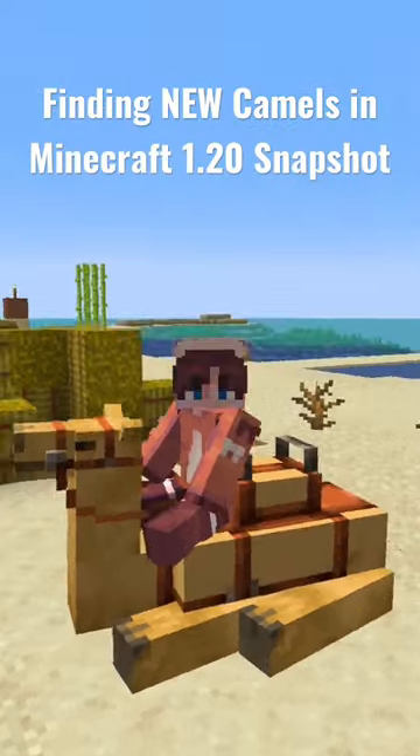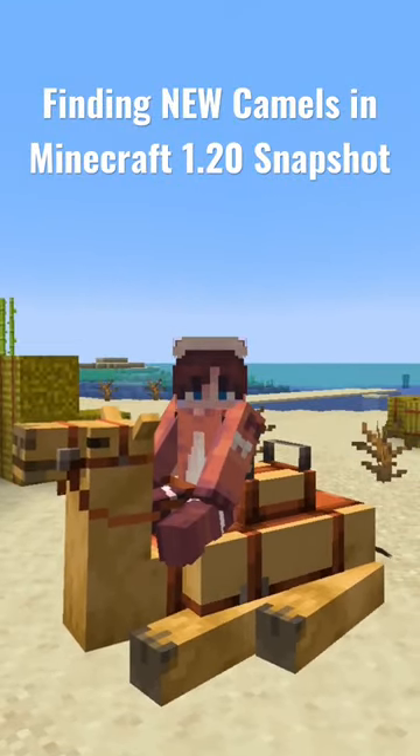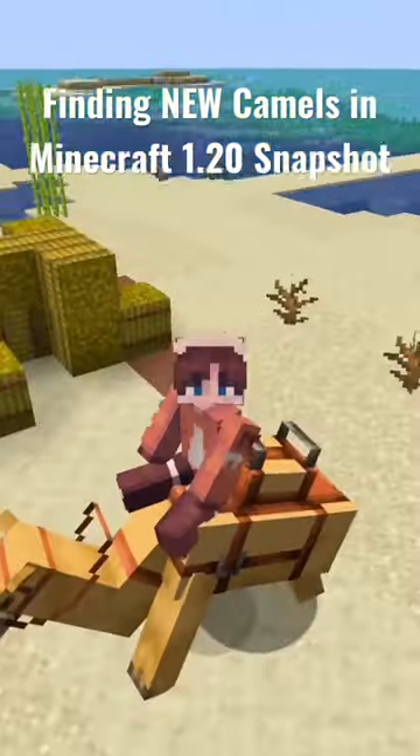The camel has a few awesome new animations, like the sitting one where it sits down on the ground and lays there, and then once it stands up, it does a cool standing animation.